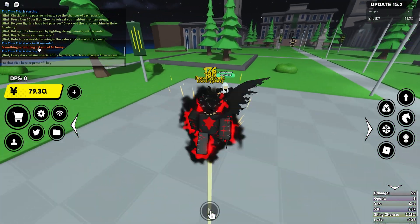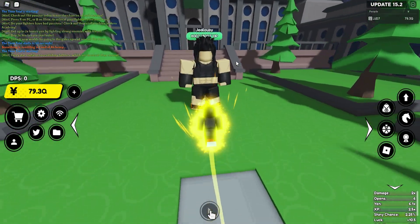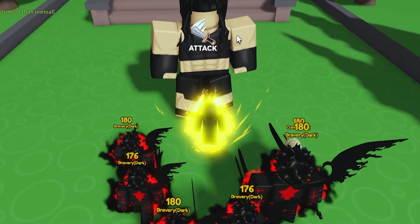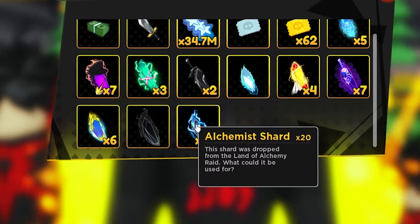Right now there is about to be one right here at Land of Alchemy. Basically, if you guys didn't know, the bosses now spawn with passives. What that means is they can spawn with a passive called Enchanted, and when you kill a boss with the Enchanted passive you actually get a shard. As you can see, I have 20 right now.